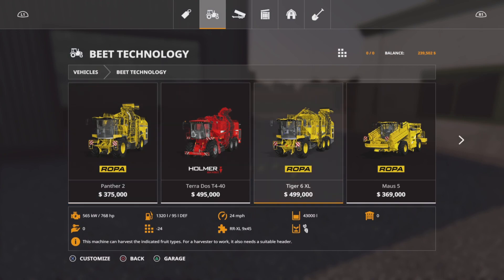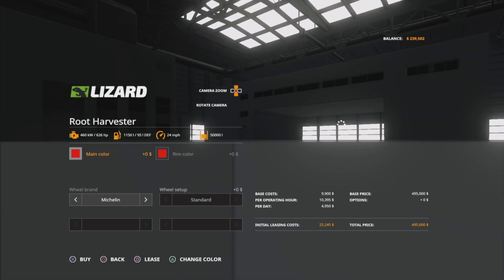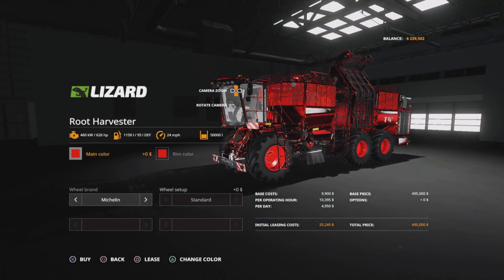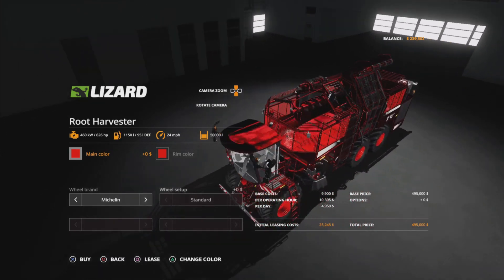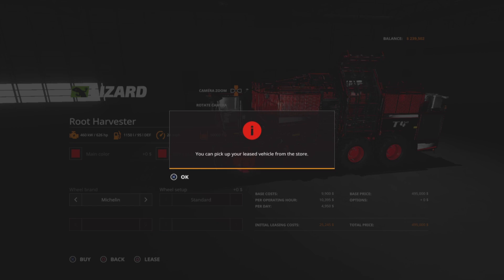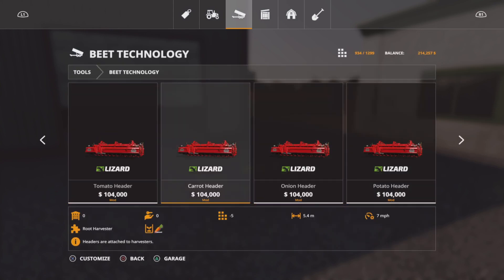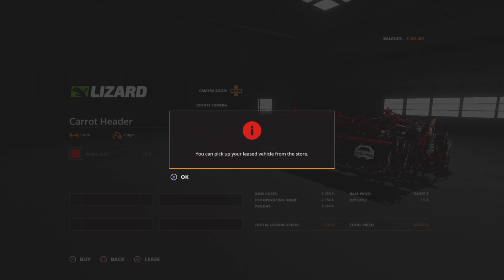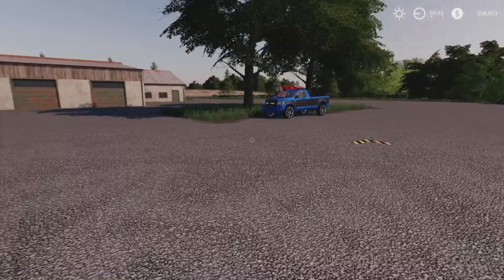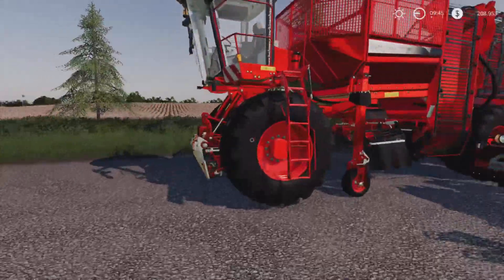In beet technology, if we go right to the end - there we go, we've got the Lizard root harvester. Holds 50,000 litres which is pretty cool, but that is going to cost us 25,000 dollars just to lease. It does look quite funky though - like a metallic chrome sort of paint job. We'll just go ahead and lease it. I'm not going to configure it because that's just going to cost us more money. And then we need the header for carrots - so we're looking at over 30,000 dollars just to hire this equipment. Pretty hefty - I hope we do make a profit.